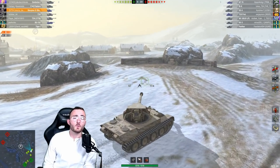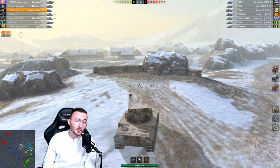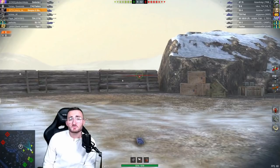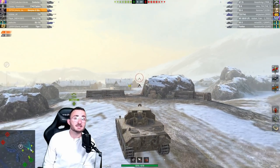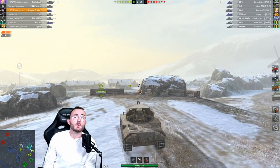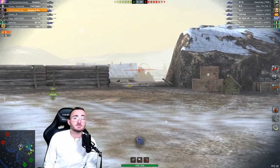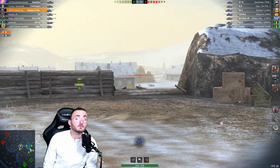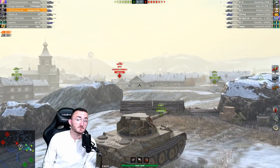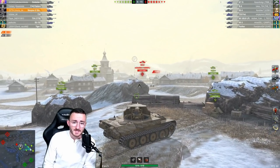First thing first, what's the Scorpion G all about? 460 alpha damage, an amazing DPM, plus an amazing accuracy, which makes it probably one of the greatest snipers at tier 8. I also decided to do this video about that tank simply because, as you all know, I did a video called VK9001P event and you are supposed to be able to get some parts for a certificate to get the Scorpion G in your garage.